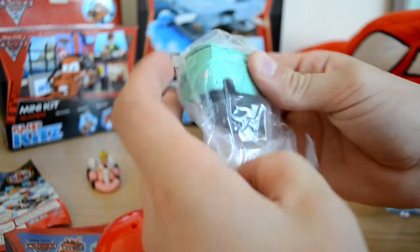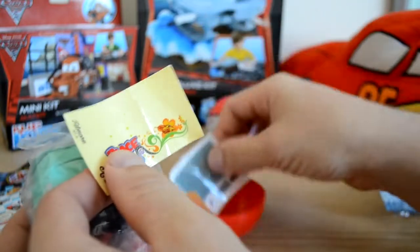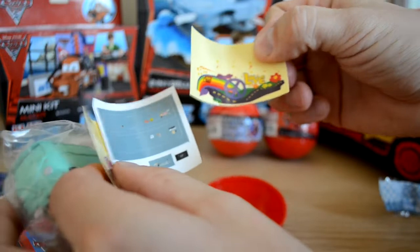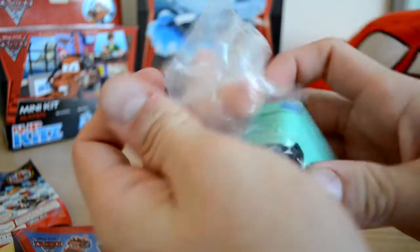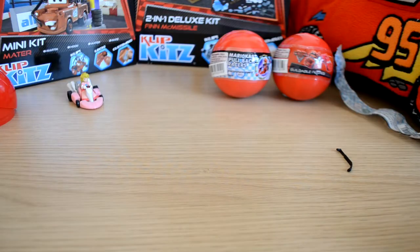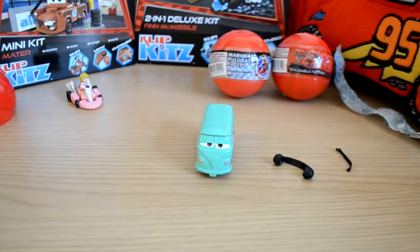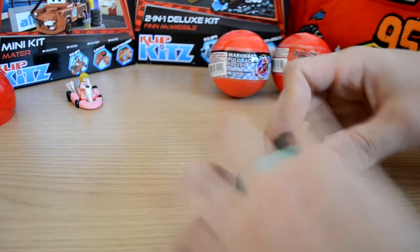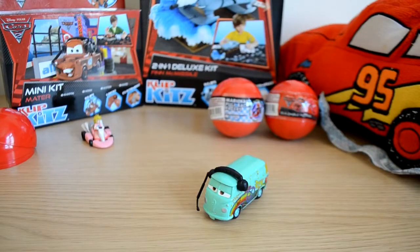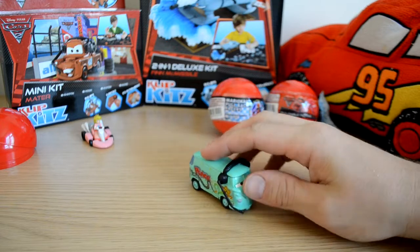We've got Fillmore, which is the VW bus — yes, 100% Fillmore. We get all the stickers to put on, including the groovy 'Love 95' sticker to go on the side of the bus. This one takes a little bit to put together, so let's speed the process up. There we go — Fillmore's all stickered up now, he's got his headset on and he's raring to go. All in all, a really nice toy, well detailed and great fun to put together.